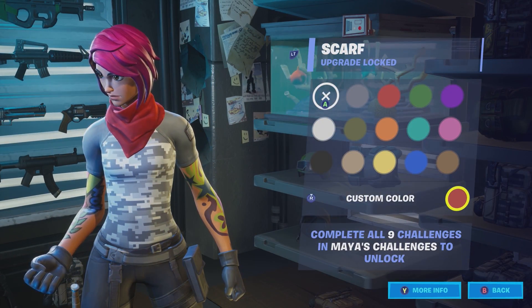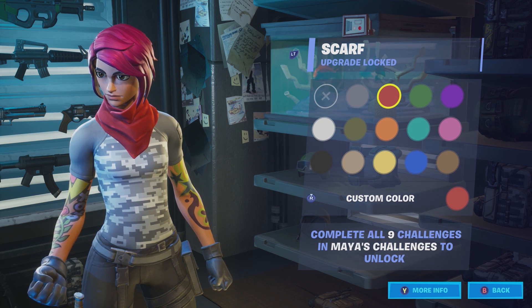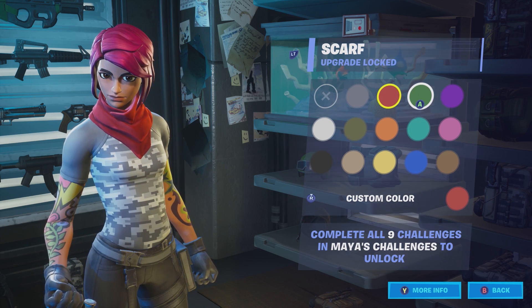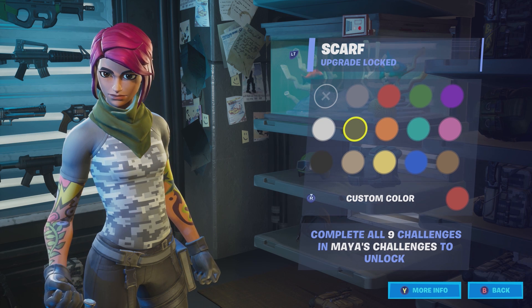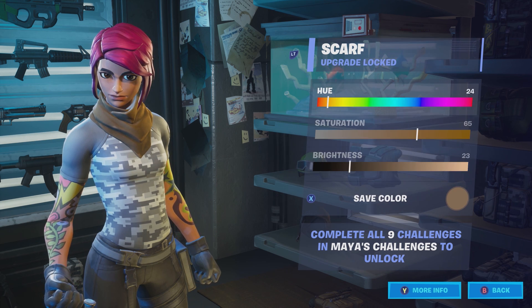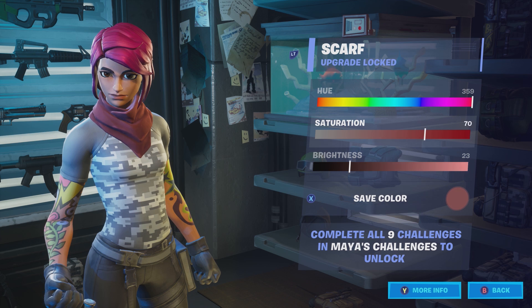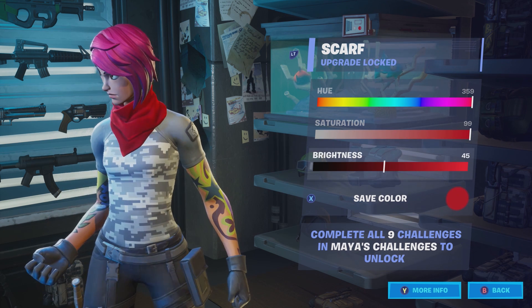I love the scarf. You can have it with no scarf, but I love the scarf and there are all these different colors. I am absolutely choosing red — there's no doubt about it, that's partly why I chose the hair the way I did. Oh wait, there's also a custom color option where you can actually customize your own color. I like that even more — that's really cool.